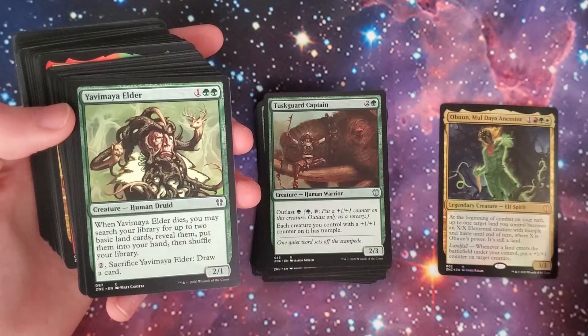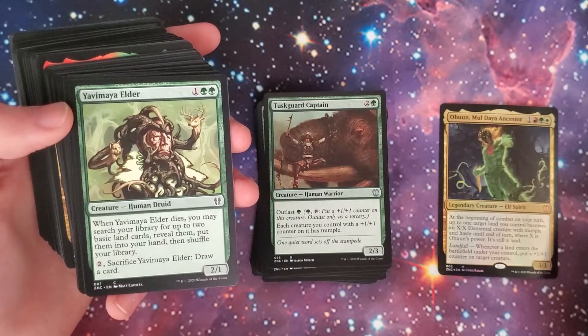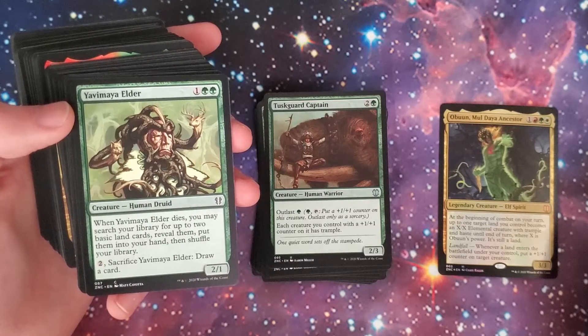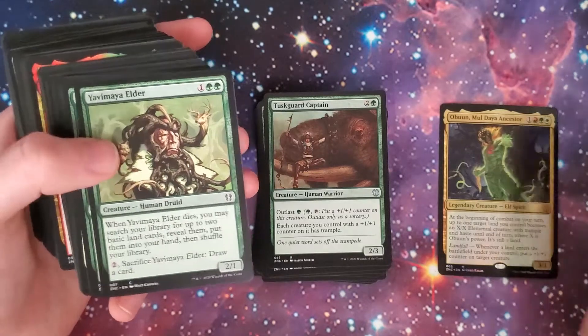Yavimaya Elder — two-green, 2/1 Human Druid. When it dies, you may search your library for up to two basic land cards, reveal them, and put them into your hand, then shuffle your library. You may also pay two to sacrifice it and draw a card.